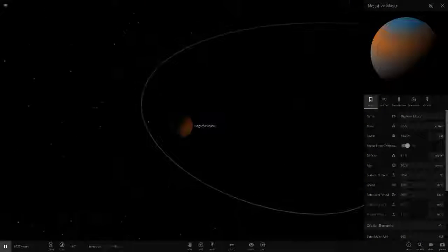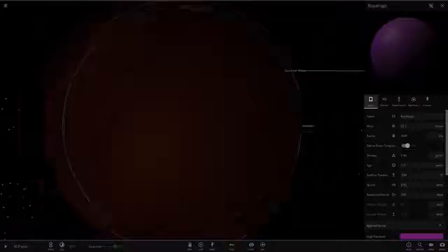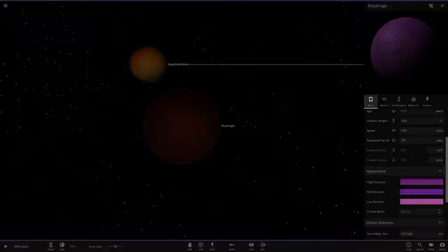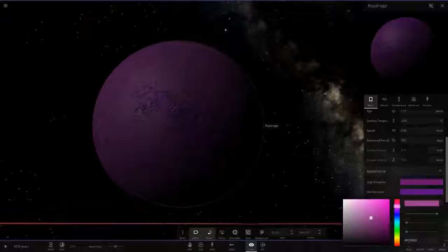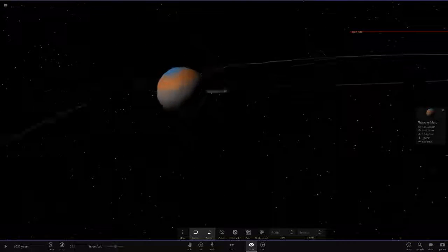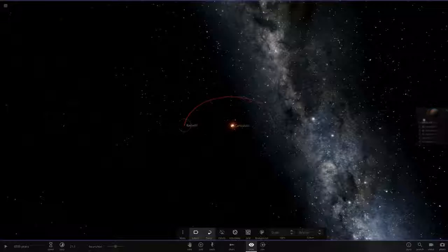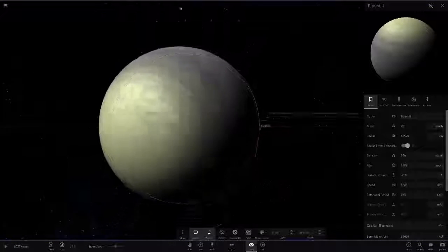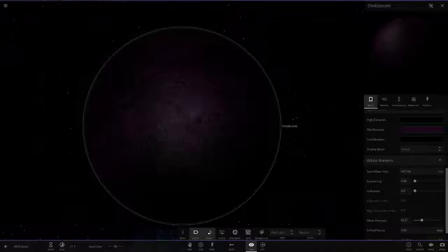Zoom out again — we've got Negative Masu, a large object. Then Royal Rage — I really like this one! Purple is the color of royalty, so Royal Rage with purple and pink is very fitting. Light pink with the rest all purple — definitely a thumbs up. Then there's one last object that looks like a former star — very dark purple and black with a red color trail and a little orbiting object.